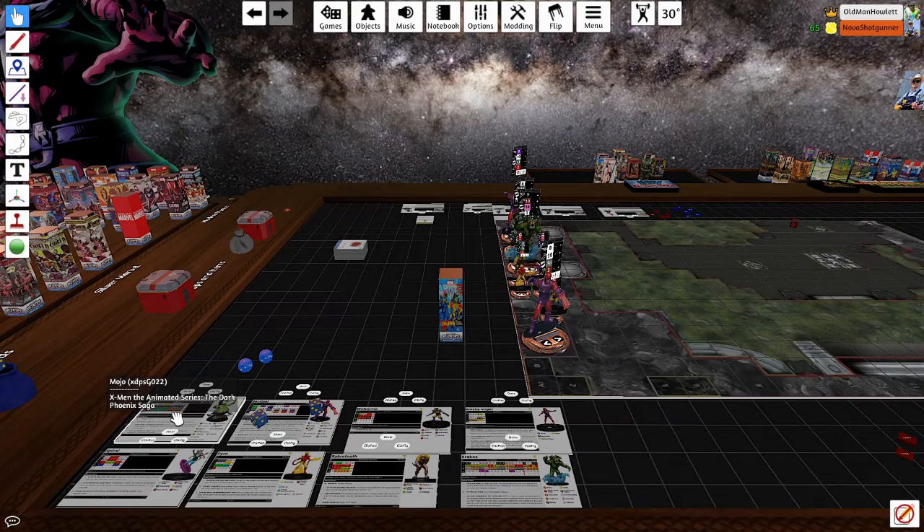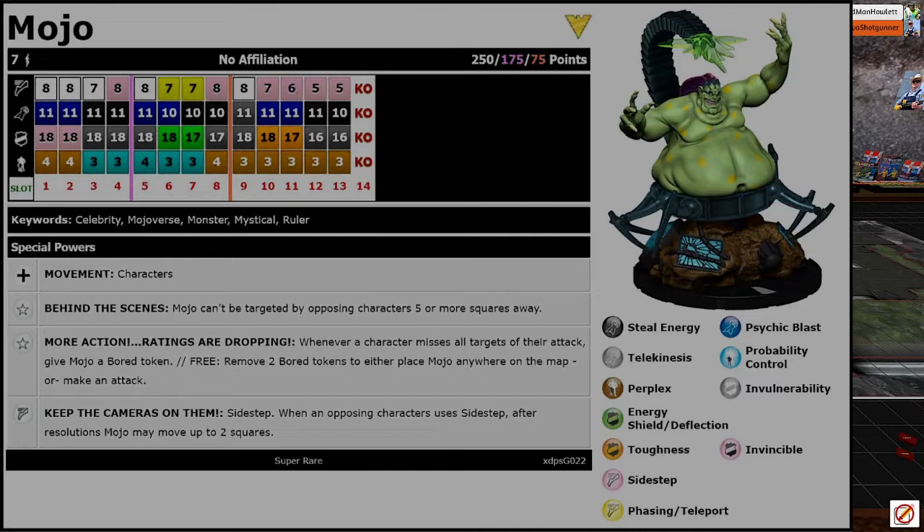For Team XDPS — X-Men the Animated Series — we first have Mojo at 75 points. He's got the Behind-the-Scenes trait: Mojo can't be targeted by opposing characters five or more squares away. He's got Ratings Are Dropping: whenever a character misses all targets of their attack, give Mojo a board token. Free action — remove two board tokens to either place Mojo anywhere on the map or make an attack. Still a really cool piece. I actually do like Mojo as a villain.